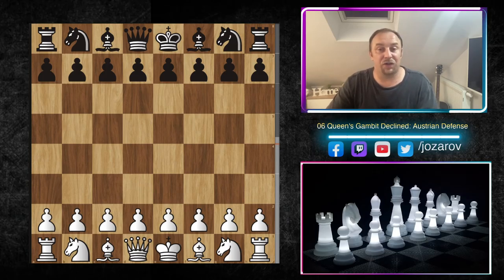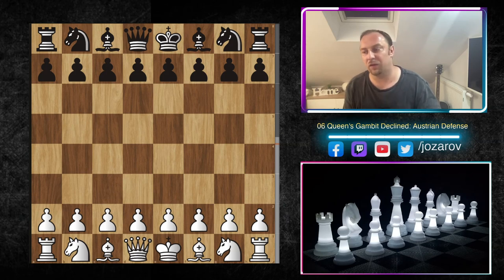Hello chess friends, welcome to the chess channel and welcome back to our Queens Gambit Decline series. In this series we're following this opening from both white's and black's perspective. Today we're continuing with the Alter Defense. We've started recently with an important line showing how to beat the Alter Defense, and in this video I'll show a different idea for black — and again, how to beat it.